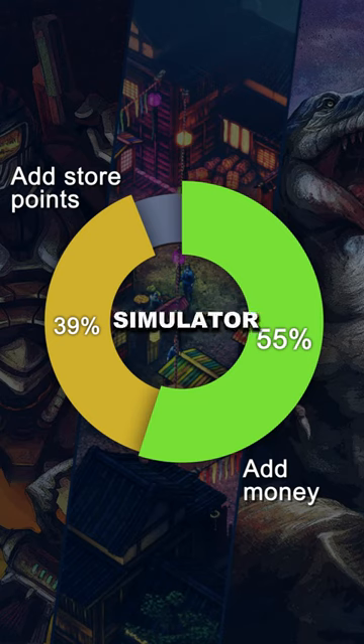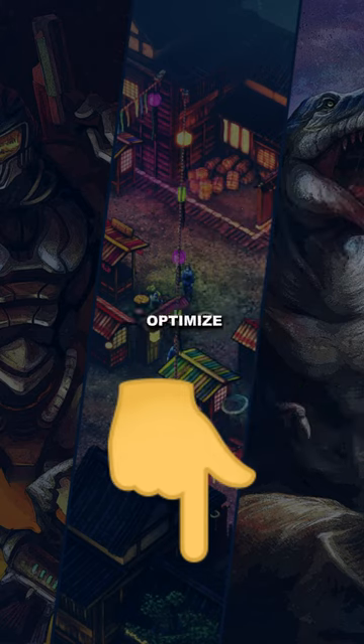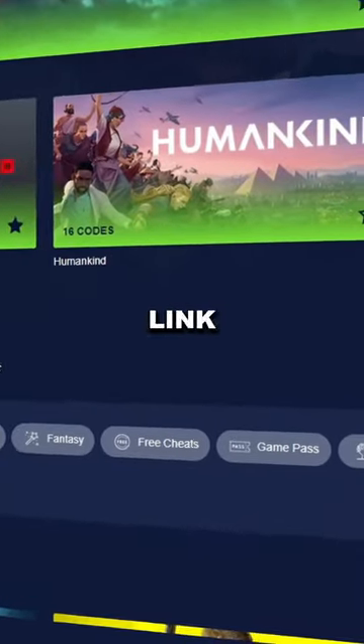Which Supermarket Simulator code will you be using to create the ultimate shopping paradise? Share your thoughts in the comments below. Ready to optimize your Supermarket Simulator experience? Head over to Plitch.com and take your virtual store to new heights. Link in the bio.